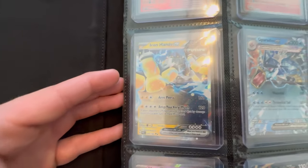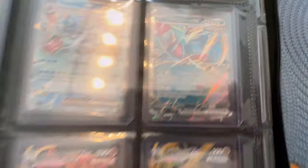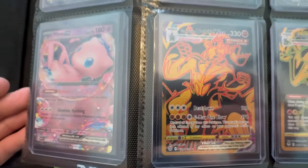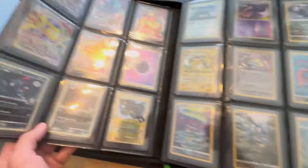Here's the Iron Hands from Paradox Rift. Here's a cool Tera Gyarados from Scarlet Violet. We got the new Roaring Moon EX — pretty sick card. We have the Mew EX from 151, awesome card. And then we got the Single Strike Urshifu. And then we get the Rayquaza — this is a dope card. I'm surprised it doesn't go for more just because Rayquaza is so hot though.